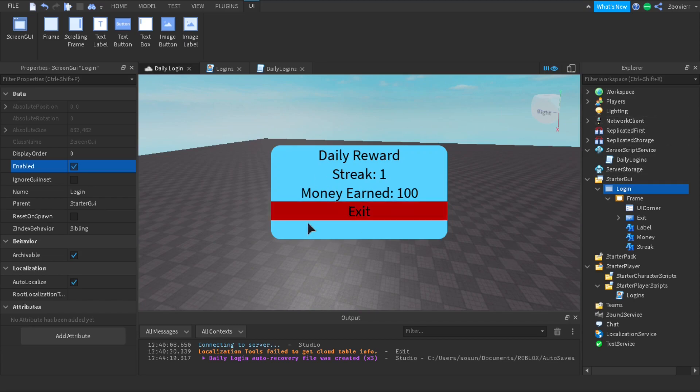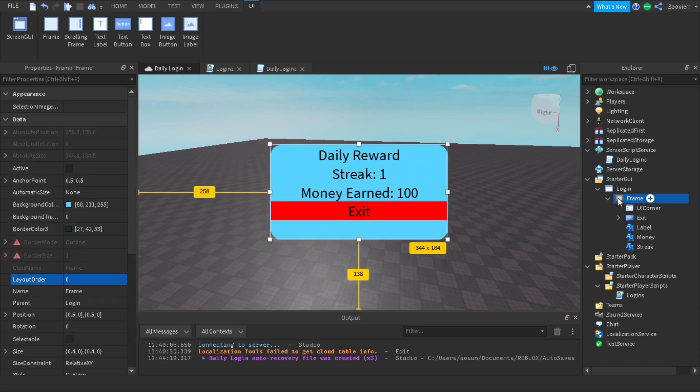So if the player is new to the game they're gonna see this first. The more they join the game, the money is going to increase based on the number of streaks they have. If they're on streak three their money's gonna be 300; if they're on streak five it's gonna be 500. After streak five it's gonna go back to streak one, so it always resets and keeps going every day.